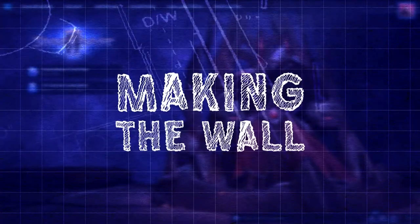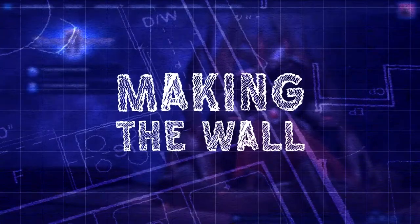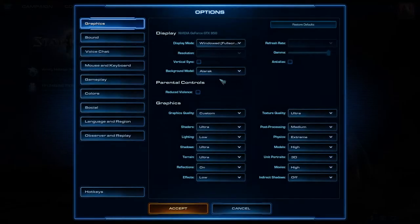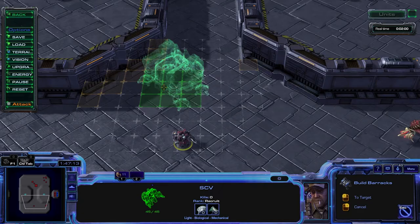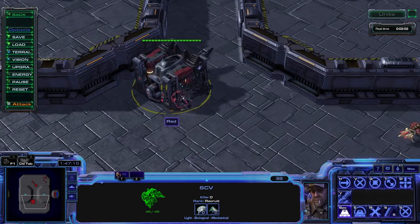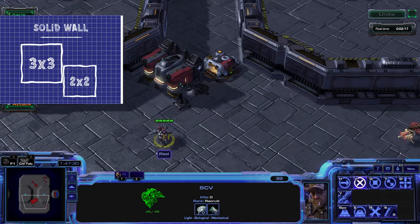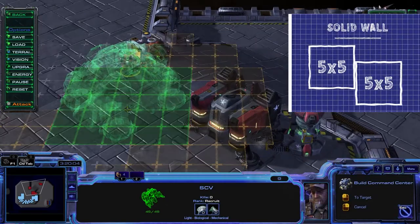If you're new to building walls, one thing that will make this easier is turning on the building grid settings in your options, because we're about to connect some blocks. Go to settings, gameplay, locate the display grid option, and turn it on. For solid walls where no units can get through, you can put together a 2x2 and/or a 3x3 building one adjacent square away to form your wall. But 5x5 buildings require two adjacent squares to be connected.